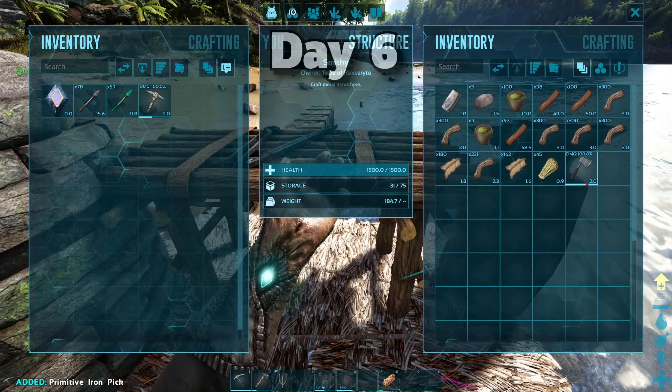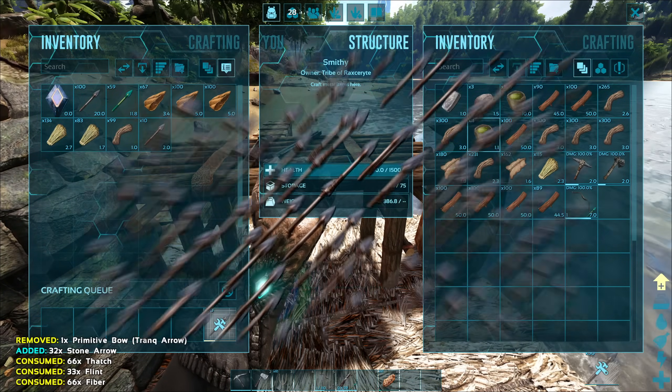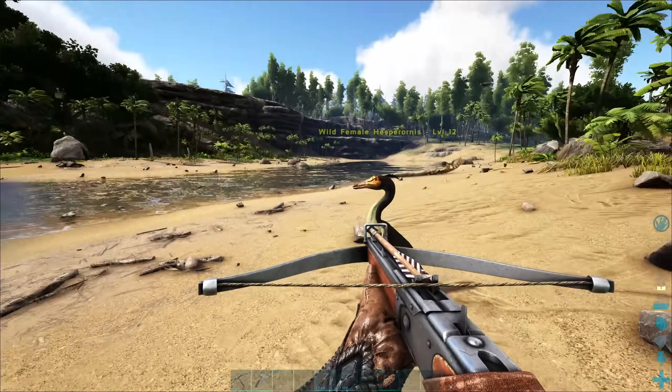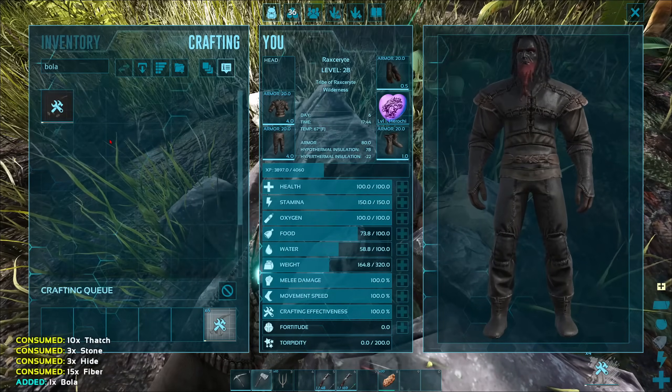On day six, I made a metal pickaxe and hatchet, then made a crossbow for better knocking out creatures. After that, I made another 100-something arrows and 100-something tranq arrows. I came across a goose, killed it, and harvested its organic polymer. I also made five bolas in case of emergency.